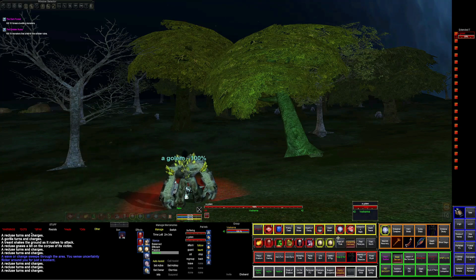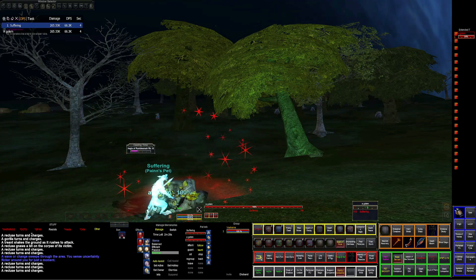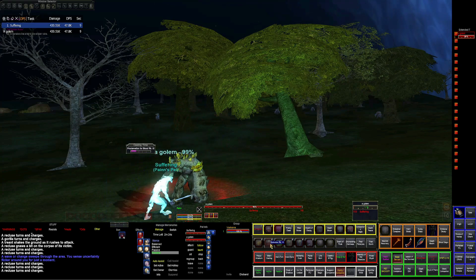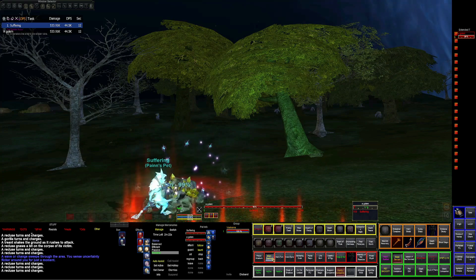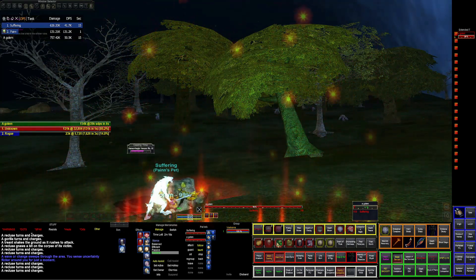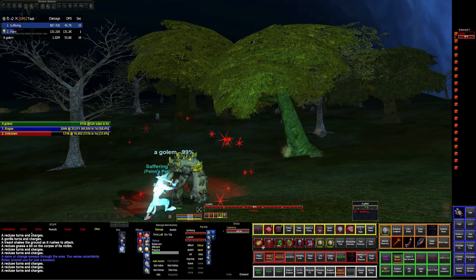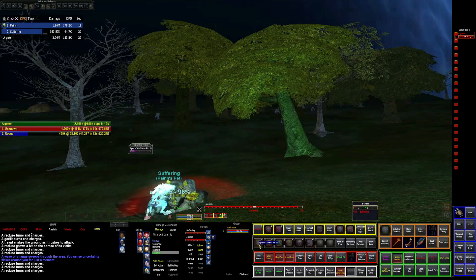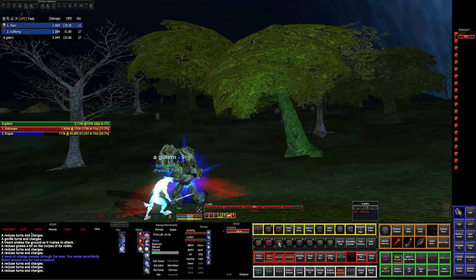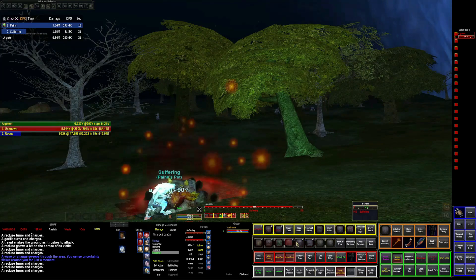I burned him down since I was going to end after this. The reason I pulled a red mob is I figured, well, I'm logging off anyway, so let's pull something arguably difficult. It wasn't that difficult — again, if you're snarable and you don't summon, a necro can kill you. It just depends on what technique you want to use, and in this case I hit all my burns.